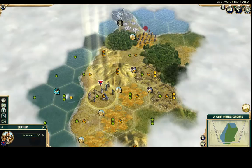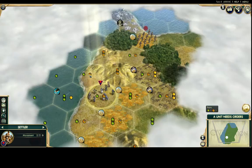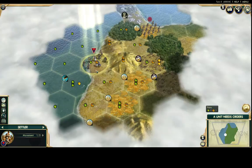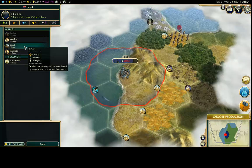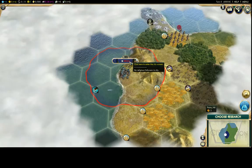I want to be in range of the marble but I also need to be on the water, because if you're not on the water you can't build ships and I want access to the whales. You generally never want to build on top of a luxury resource. I'm going to settle here. Once you click on production, I always start with a scout — it's really important to find out where other civilizations and city-states are.